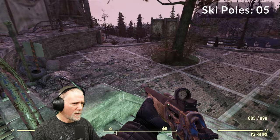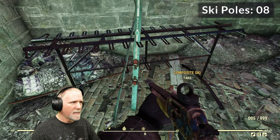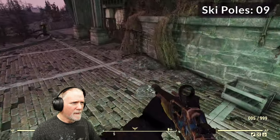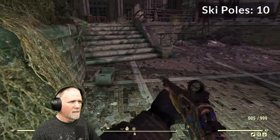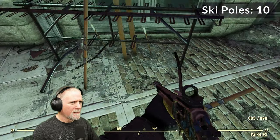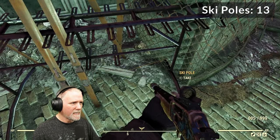We're going to head down this way. We've got one, two, three, four. Back here we've got another one on this ski rack — it's kind of hidden in the bushes. That makes ten. Then we'll come back up these stairs and we'll have two ski racks here: eleven, twelve, thirteen, and fourteen.